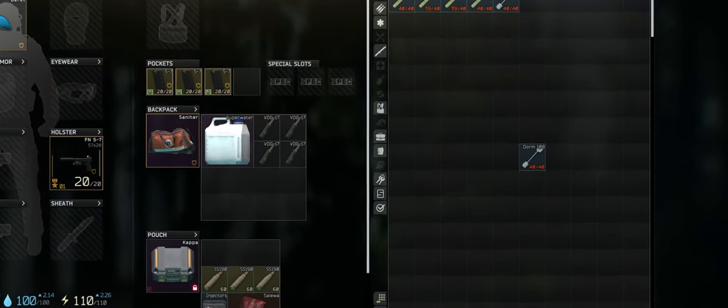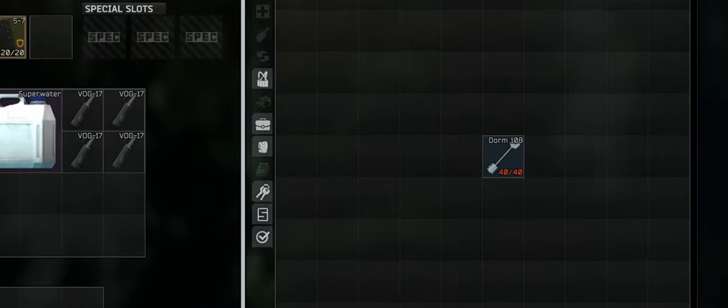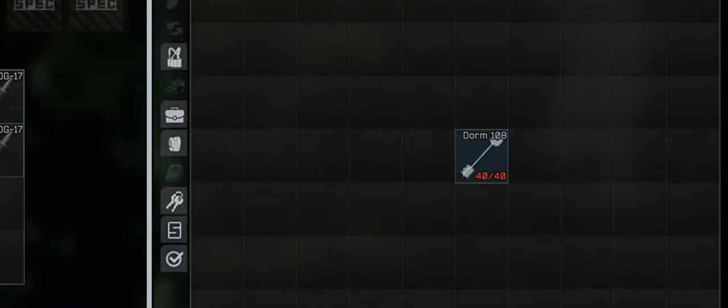Welcome back to MortalTV, your go-to channel for all things Escape from Tarkov. In today's episode, we're going to be continuing our comprehensive guide series, and we're going to dive into the Dorm Room 108 key.